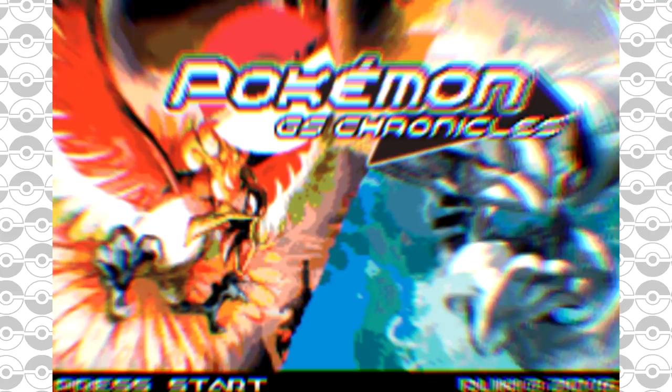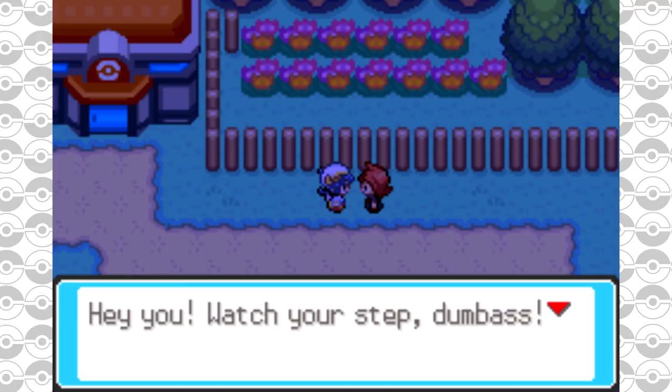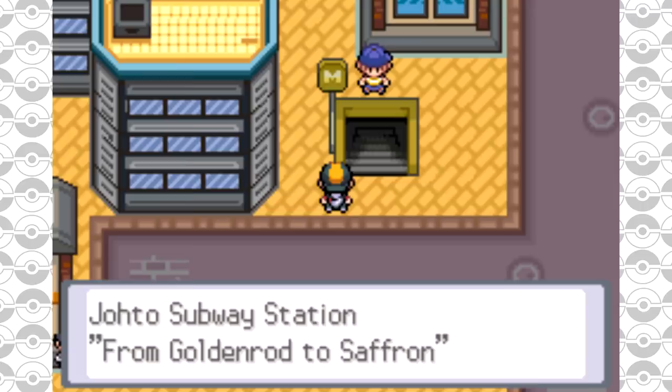They have the Ruby, Sapphire, Emerald tileset system, a day and night system with clock-based events, wild Pokemon switching depending on the time of day and night. The original soundtrack of HeartGold and SoulSilver, as well as some remixes. They have the physical and special split, some new Pokemon from the 4th to 6th generation, new moves from 4th to 7th generation, some new moves created by the ROM creator, the fairy typing included, new clues and puzzles in the map, and much more. I'm a huge fan of this game — it seems very ambitious and very lovely.